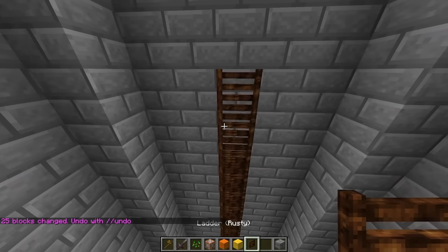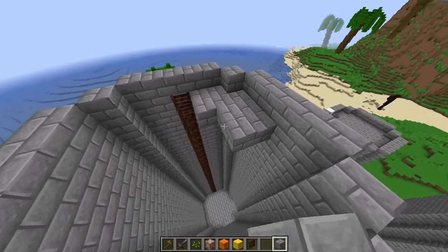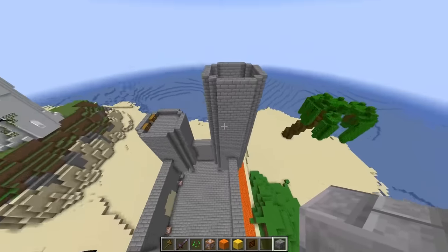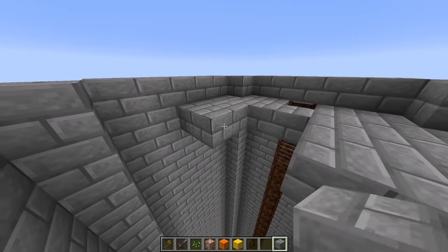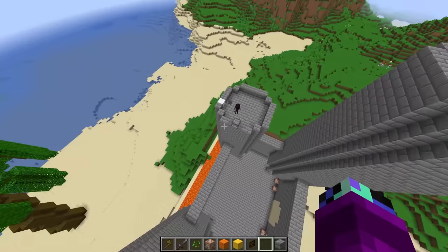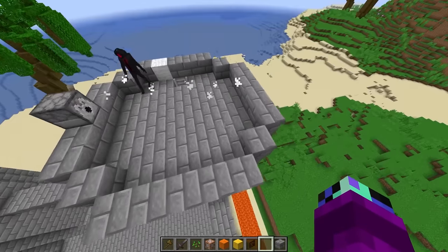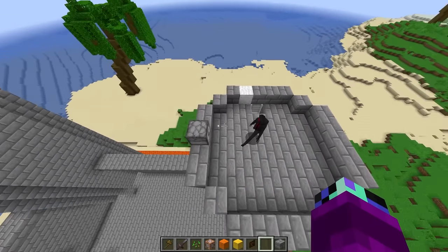Now I can make this ladder go all the way up here. I just gotta test this out and make sure it actually works. What are you testing? Nothing — you'll see! Anyways, let me go ahead and finish this platform on this tower — it's gonna be epic. Wait, what is this? A dispenser? What are you gonna do with that — build an epic fireball shooter?